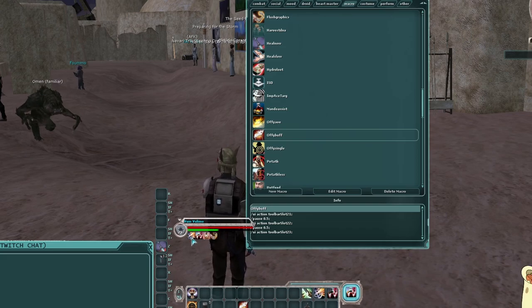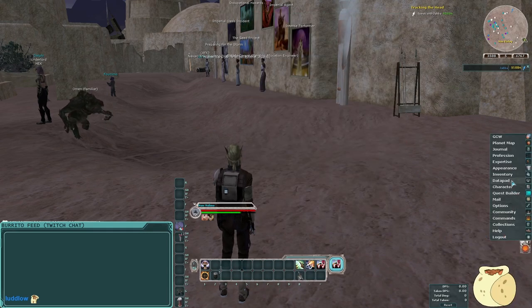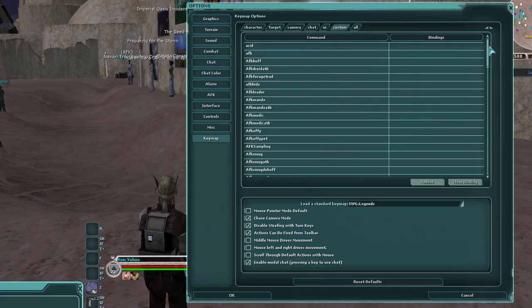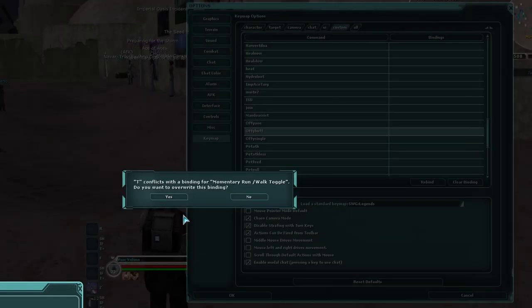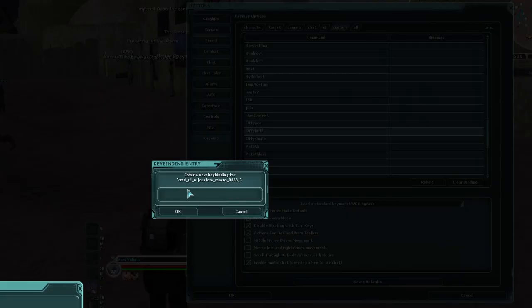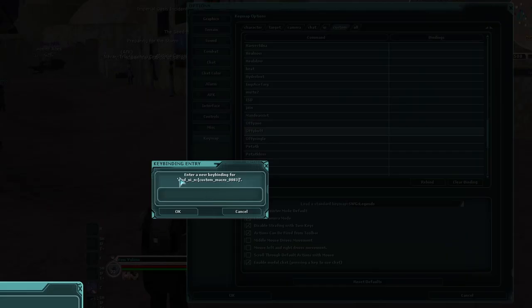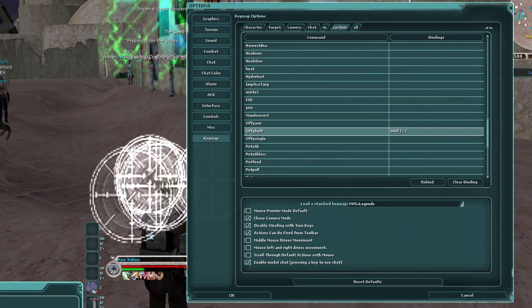If you don't want the macro on your bar, go to Options, then Key Map, under the Custom tab — you'll find all your macros there. Find 'OffyBuff' and rebind it to a key you're not using. I'll bind it to Shift+T. Now when I press Shift and T together, it fires the macro without needing it on my bar at all. Saves a lot of time.